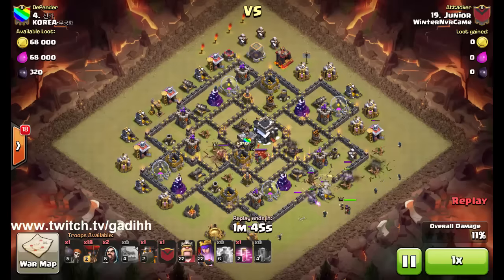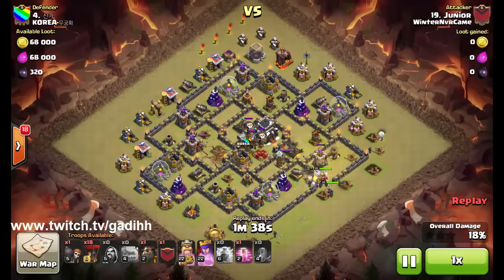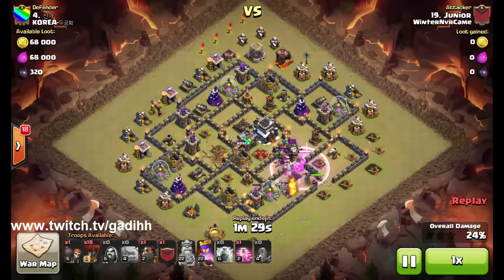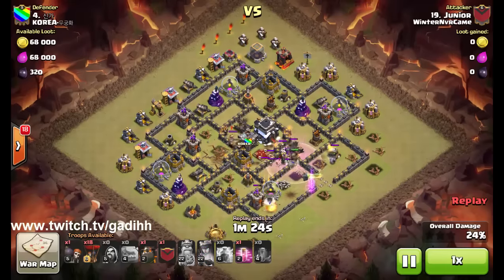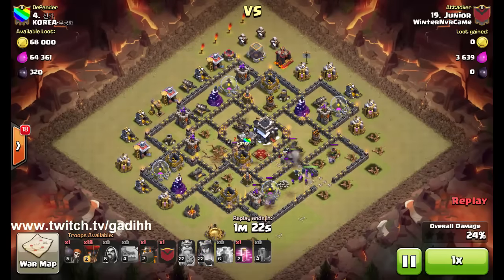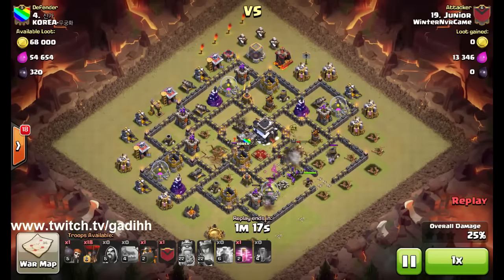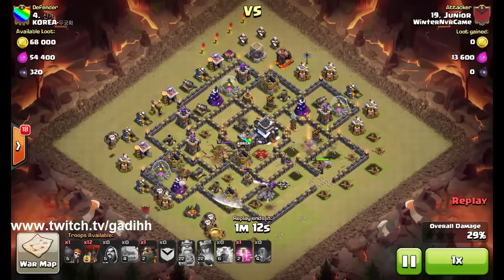He's left with one haste spell — you can replace that with a poison spell or another earthquake spell, whatever you like. This attack is going to be really amazing; you're going to be able to overkill a lot of Town Hall 9s with it. Notice that he's taking out the clan castle troops and the queen with a kill squad only. Skeleton traps are going to be killed as well, and he's doing a lot of damage over there, including taking out that air defense.